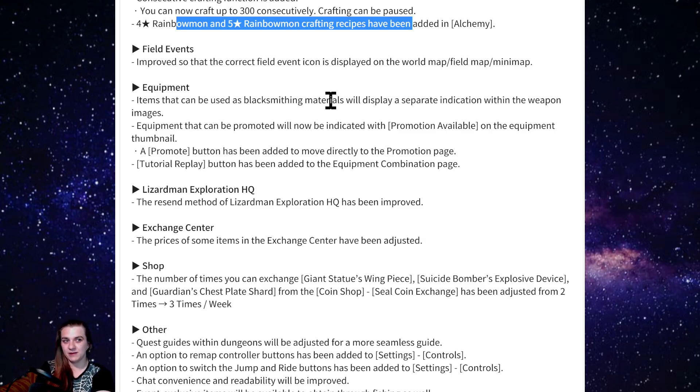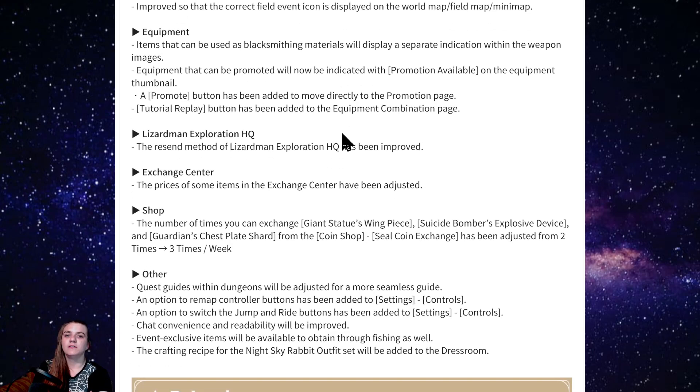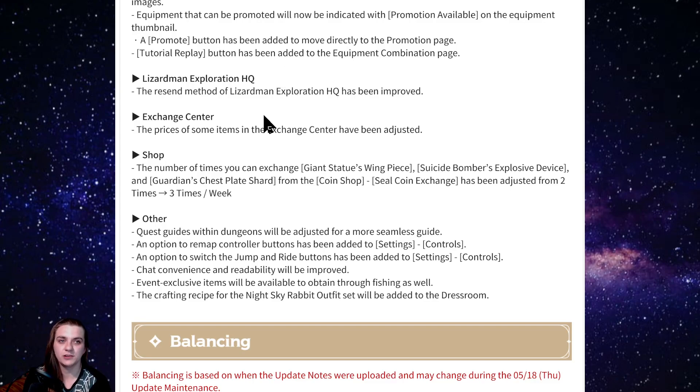Field events: the correct field event icons will now display on the map, mini-map, and field event maps — quality of life fixes. Equipment items usable as blacksmithing material will display separately with indicators in the weapon images. They're also adding a promote button so you can click a piece and go straight to the recipe, instead of scrolling through that whole menu. They're also adding a tutorial replay feature in case you want to re-watch the tutorials, which are actually pretty good in game.